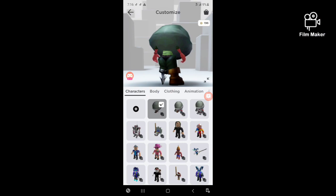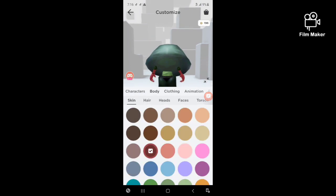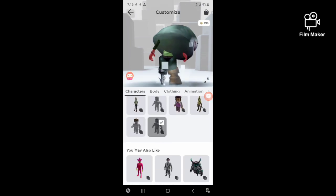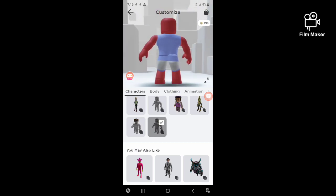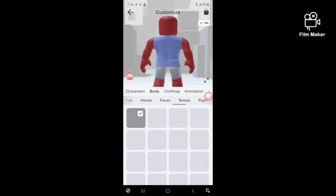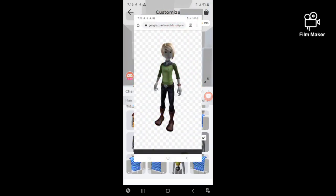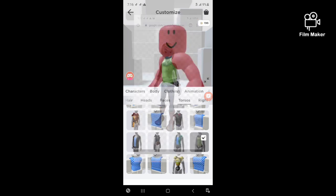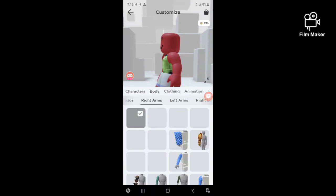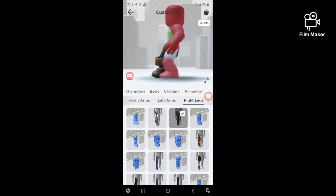I'm here right now at my avatar section. First you preset your costume, then you want to go to Torsos and put on 'City Woman Light' — and City Woman is free, so that's good. You can choose any arms you want.